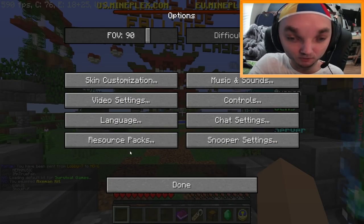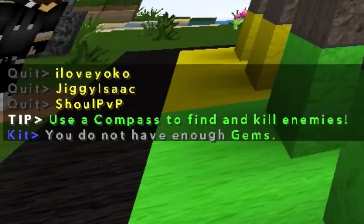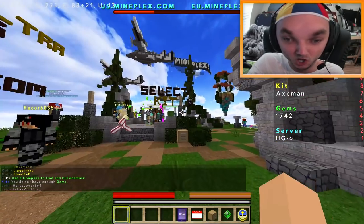I'm gonna go back to the default texture pack. That looks much worse. Perfect for doing BVB, also known as Brayden vs. Brayden. I don't have enough gems for the Assassin kit. What a load of malarkey!